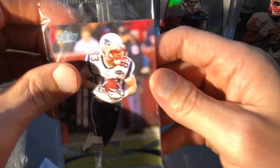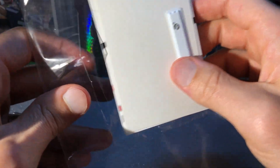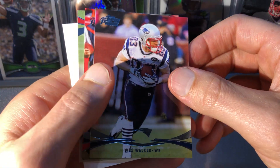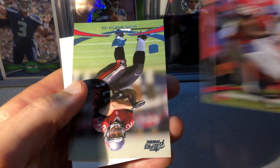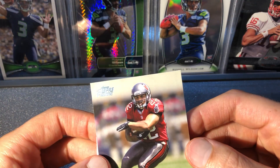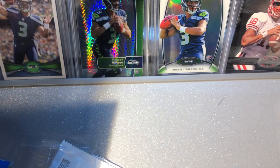Let's get into our blue foil parallel pack here. So we obviously have Wes Welker, Dwayne Bowe, and Doug Martin is going to be our rookie — the muscle hamster, I think is what they used to call him.